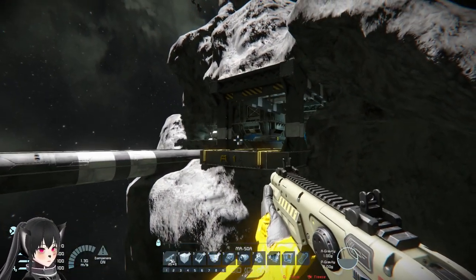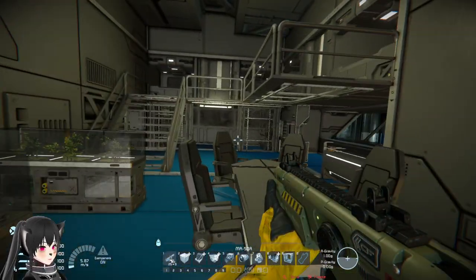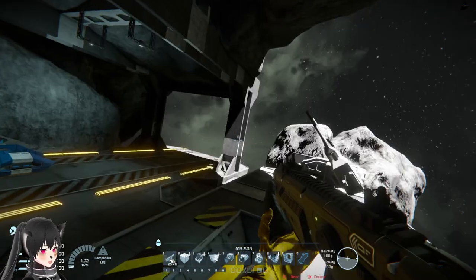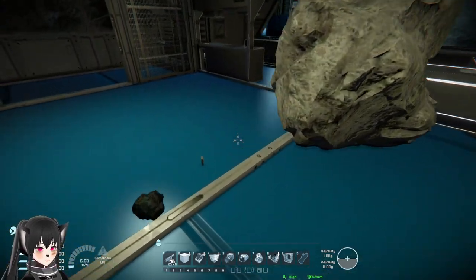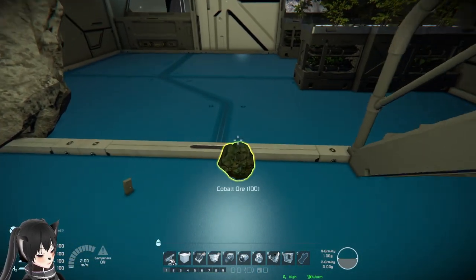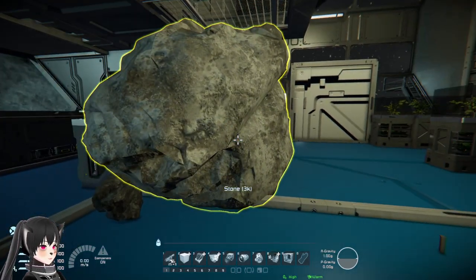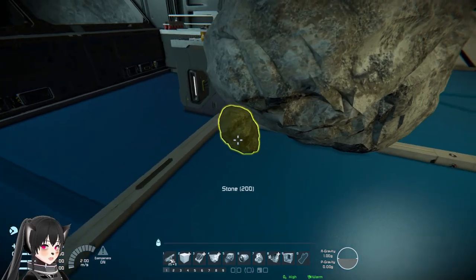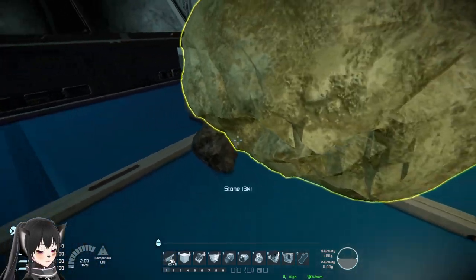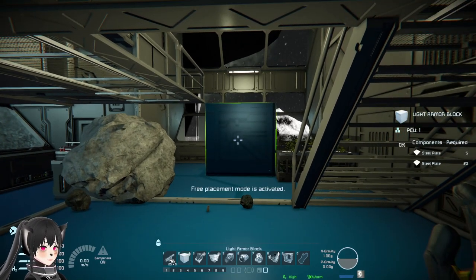Oh, that's crazy! Did you guys see that? I actually got sucked out of the room. This is gonna be fun to test. All right, I patch up the hole here and now we have some floating objects - cobalt ore, a NATO magazine, and a big stone. I'm gonna delete that block and we'll see what happens.